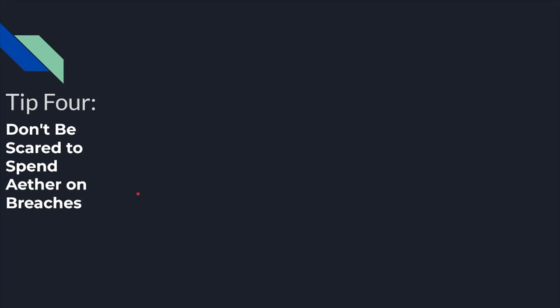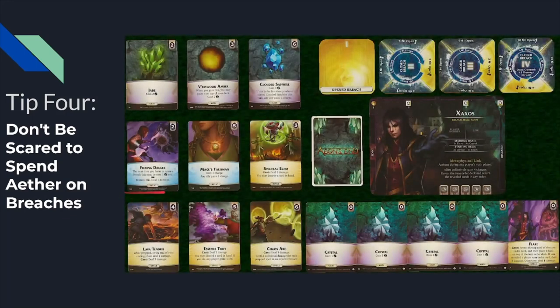Opening up breaches tends to be very important in this game, but when you look at a card like Flexing Dagger you might say that's a lot more efficient than buying breaches directly. Some people take that too far and never spend Aether on the third or fourth breach. At times you're going to want to consider focusing them very directly and opening things the hard way. For example, if you're playing Zaxos and you really want to open your third or fourth breach, he could buy two Flexing Daggers on turn one, and then on turn three he'll have two Flexing Daggers and three crystals — he opens his third breach and then destroys the Flexing Daggers the next time he draws them.